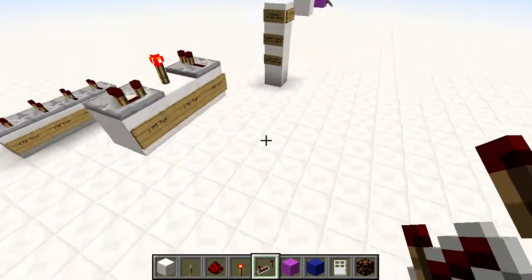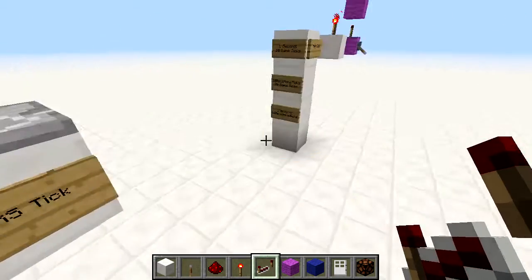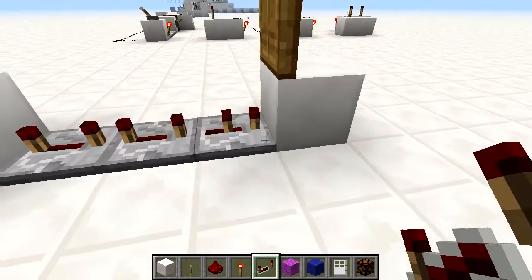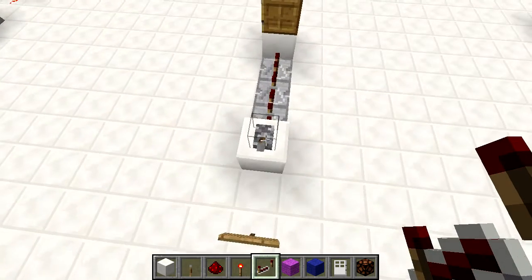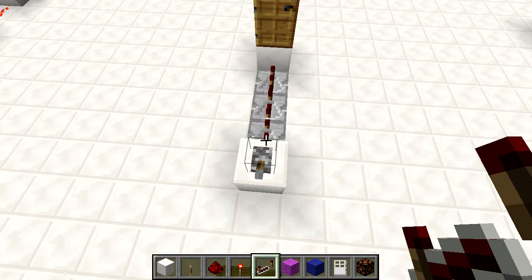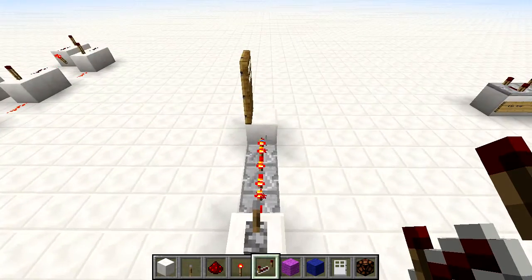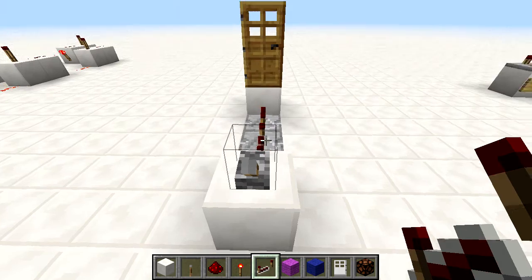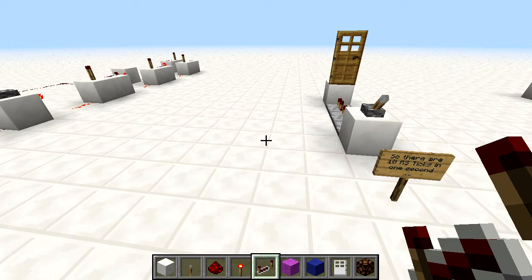Since we know that 10 redstone ticks is one second and a repeater at maximum is four ticks, four plus four plus two equals ten, so this should take 10 redstone ticks - therefore one second to open the door. We flip the lever and that should be about one second. It might be a little off based on lag.